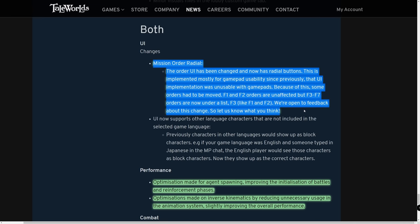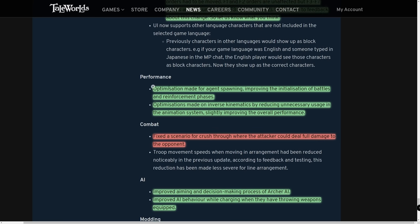The new mission order radial menu will apply most if you're using a controller — it's going to be a little confusing at first. F1 and F2 orders are unaffected, but F3 through F7 orders are now under a list. The devs are open to feedback about this change. In my experience it's not drastically different, but your opinion matters — they do watch videos and read comment sections and forums.